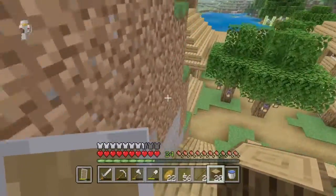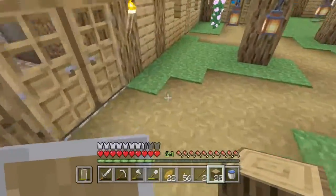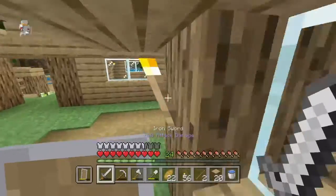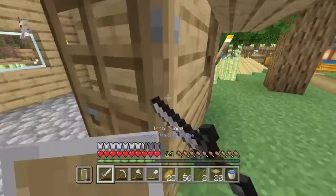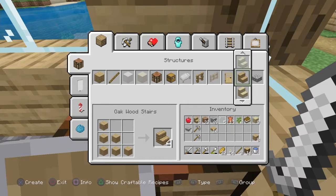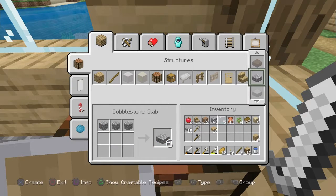Some stuff that I have planned for up there — obviously a few villager houses, maybe a 1.14 villager breeder. I think that'd be really cool to have. Even get maybe a mending villager — yeah, that's always a possibility. I know you can change the trades now.